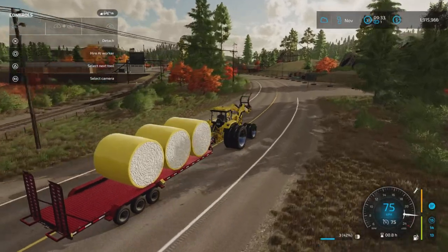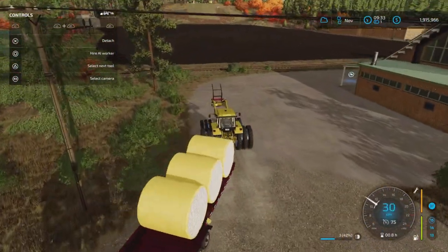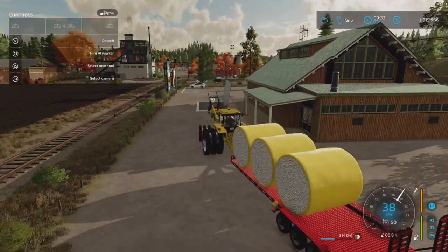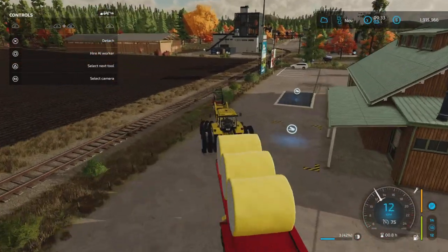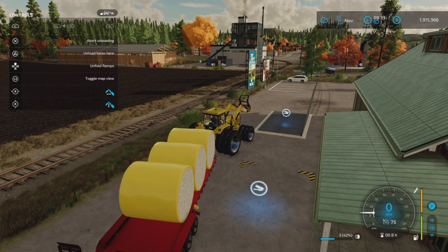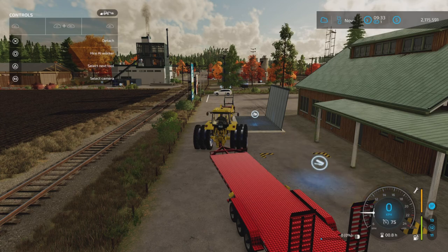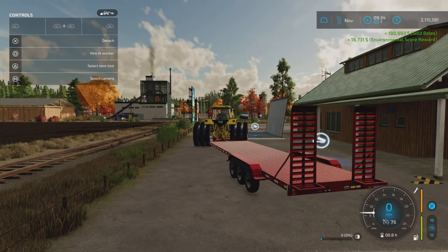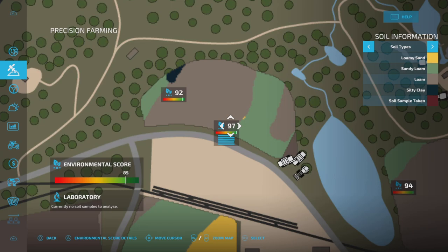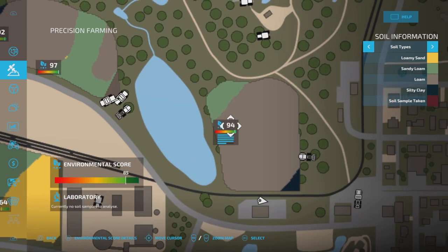I'm gonna sell it at the Silverun Market. Bales are this one here — unload bales, boop — there we go. 180,000 and 18,000 in bonus. The environmental score on the first field was 77, now it's 97. The score on the other one was 50, now it's 94.